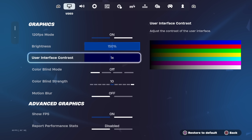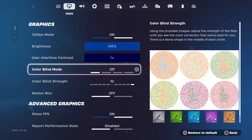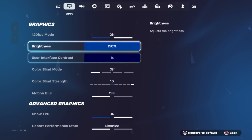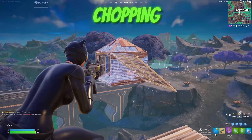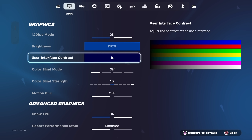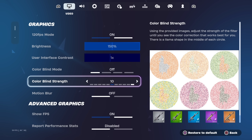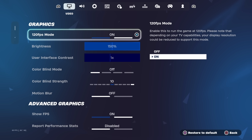Jumping right into my new updated settings — assuming you did the performance mode for your console — this graphic combination is the best to see in storm and when you want to knock people out. Have your brightness at 150%, interface contrast on 1, no colorblind mode, colorblind strength on 10, and motion blur turned off.